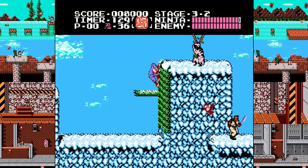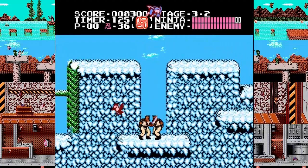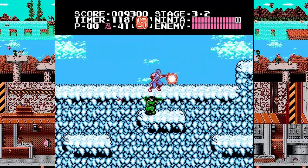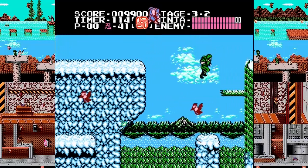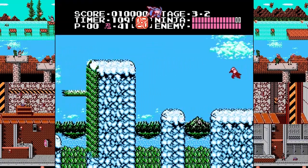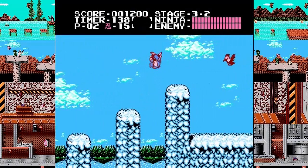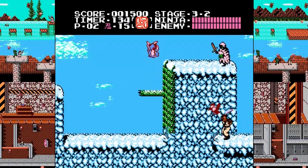Ninja Gaiden is a game I've beaten before without cheats or anything like that, and I would like to do that again. It's worth noting I haven't actually beaten Ninja Gaiden in a rather long time — like an extremely long time. So I'm not 100% sure if I'm actually capable of pulling this off. If I do start using save states, I'll say something in the interest of journalistic integrity or whatever. I guess that's how it works — practice and all that.